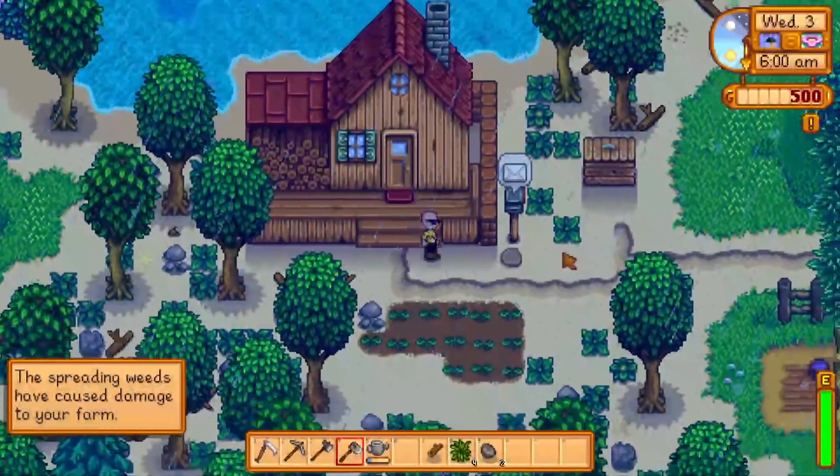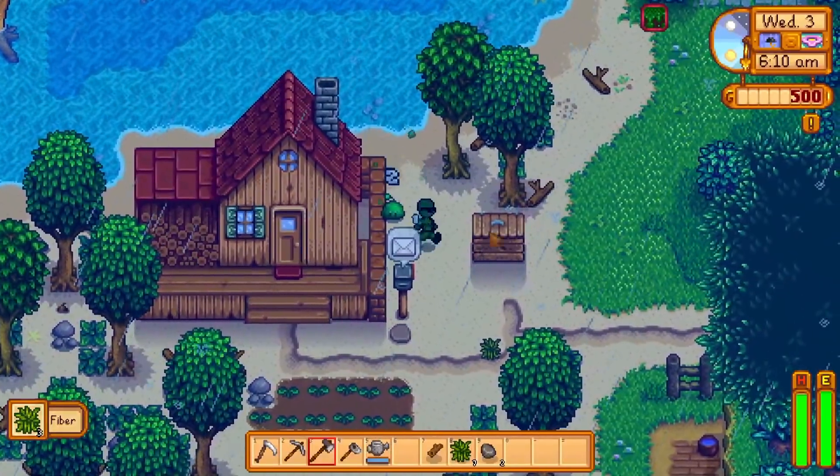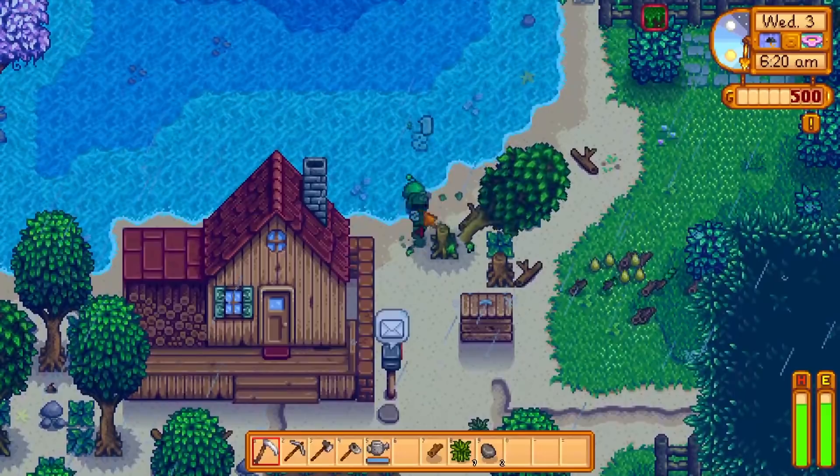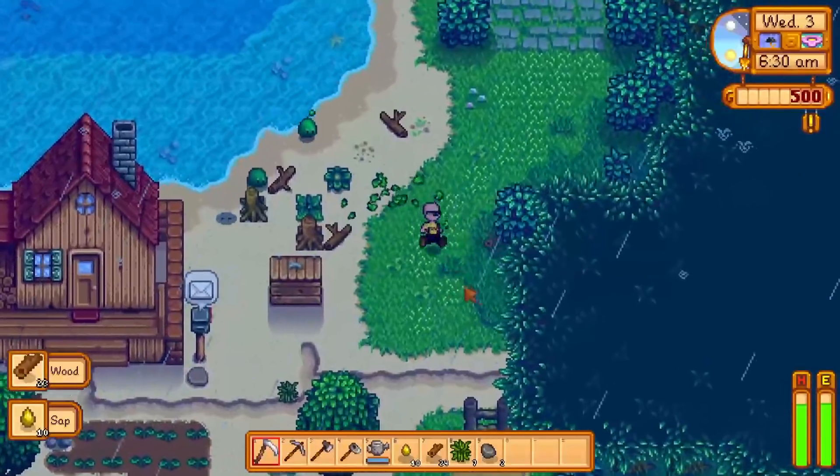We're going to have to refill our watering can tomorrow, so that's going to be kind of difficult. He's stuck in the wall. You know what? We're going to risk it and grab some wood. And we have an invisible slime — now he's visible. Get away from me. Leave me alone.